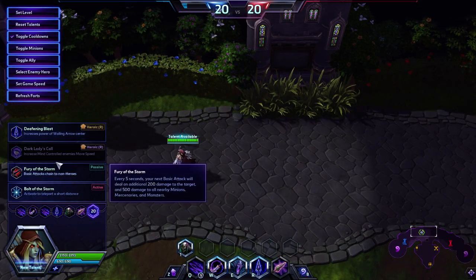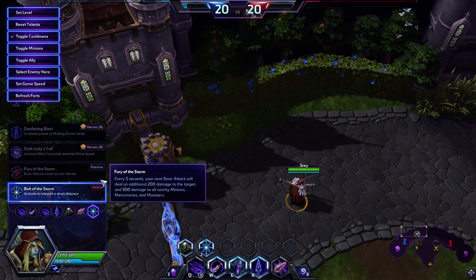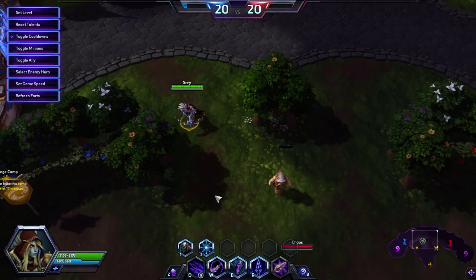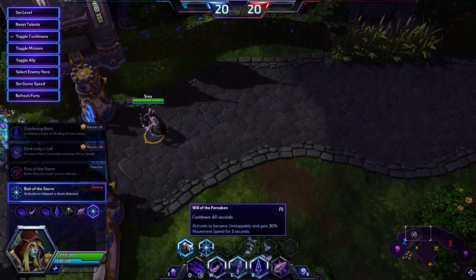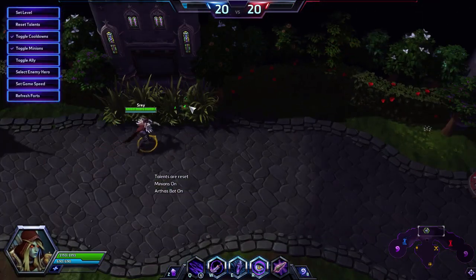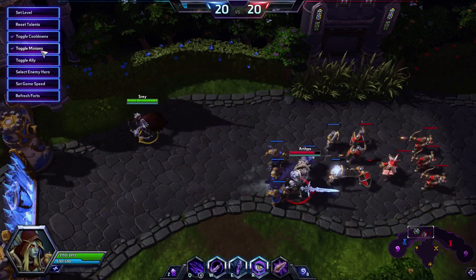At level 20, the options are mostly not great — the only pick is Bolt of the Storm in pretty much any scenario. The only time you'd skip it is if you took Mind Control, in which case Dark Lady's Call actually significantly increases its effectiveness and makes it really strong, letting you run enemy heroes much faster — they cover twice the distance. But with Bolt of the Storm combined with Haunting Wave and Will of the Forsaken, Sylvanas becomes very, very mobile, especially when you can slow the enemy team at 16.